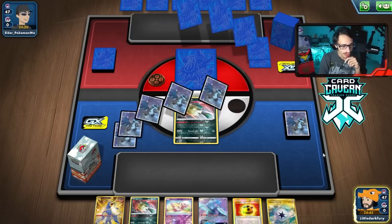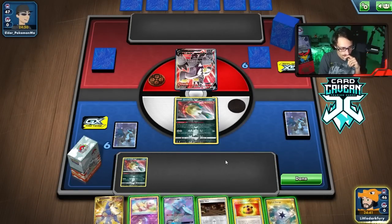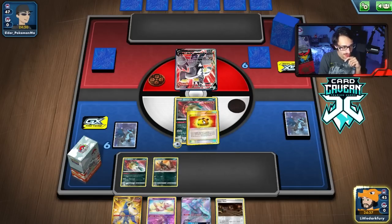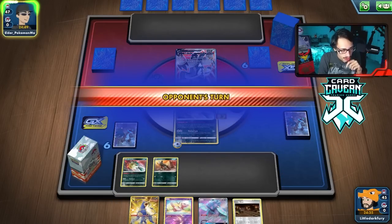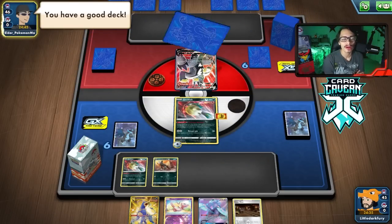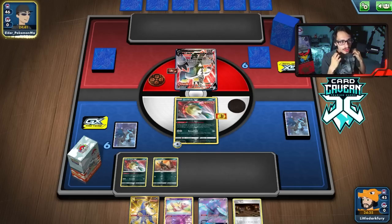We just need a supporter and this hand is vibing. Another single strike deck — okay, I'll take it. Let's get our little Houndoom, put that on and pass. So I guess we're not playing Rapid Strike Urshifu. Will my opponent go the route of Houndoom again, or will they just go all in with the Urshifu? This is going to be a very interesting match.